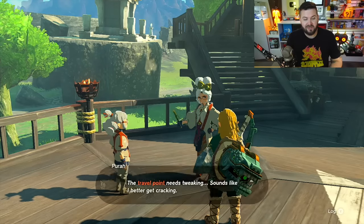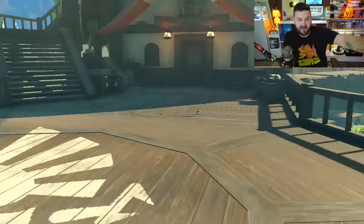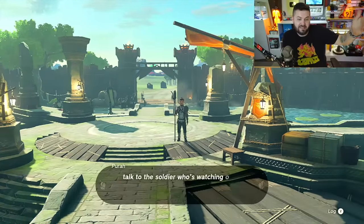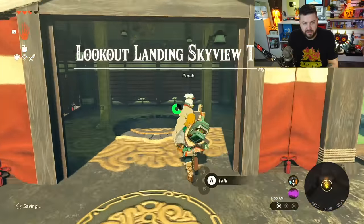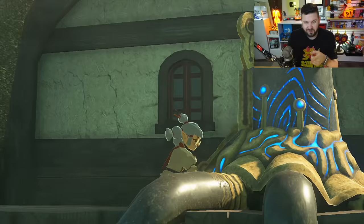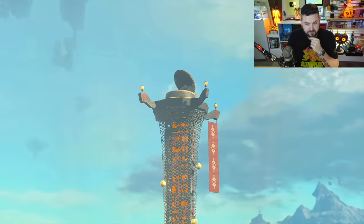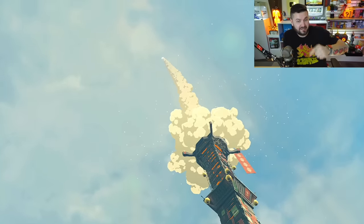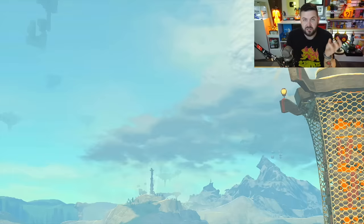It seems like Pura and Robbie took the old Sheikah tech that's been lying around everywhere and made it into their own towers, which is pretty neat. When you head over to the Lookout Landing Sky View Tower, speak with Pura. I like how the switch is literally just a repurposed Guardian — maybe they weren't able to extract the power sources. You're going to see the top of the tower open, which is actually important for later on, and a giant signal goes out — now all the towers in the region will have their lights active.